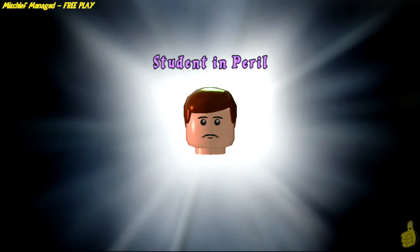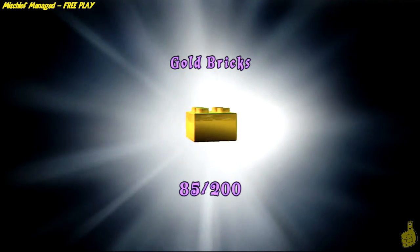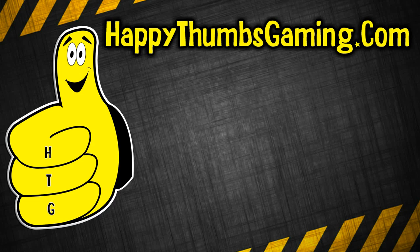Add up them studs — we ain't mad at you! We freed that student in peril who was just outside up on that ledge. A couple of gold bricks and we're almost to the halfway point. That'll do it for LEGO Harry Potter Years 1-4, Level 15, Mischief Managed Free Play. We got all four house crests, all three character tokens, and we turned that frown upside down by saving that student in peril.